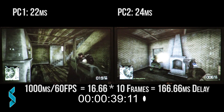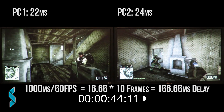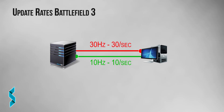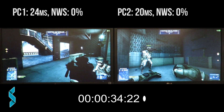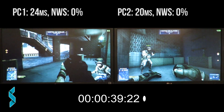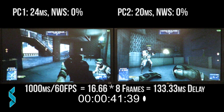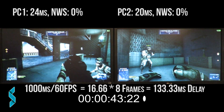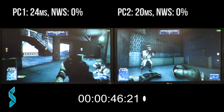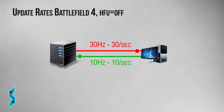If you watched my previous videos, then this number will be familiar to you, as it is the same delay Battlefield 4 has without the high frequency update option. Next is Battlefield 3, which uses the exact same update rates as Bad Company 2. Here the average delay is 8 frames — 133 milliseconds. So there was a definite improvement compared to Bad Company 2. And now let's have a look at Battlefield 4.